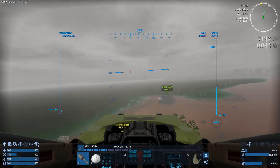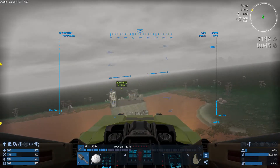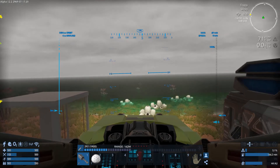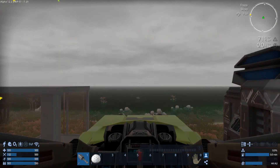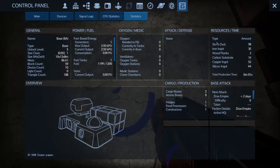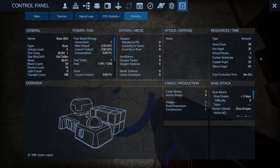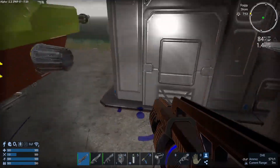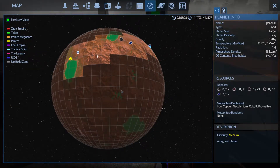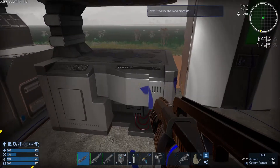I have no idea of the severity of the base attacks — what direction they're coming from or how many. The details here say that they're coming from the drone base. I don't know where the drone base is. It's either down here or up here or somewhere. I'm just gonna pick a direction.